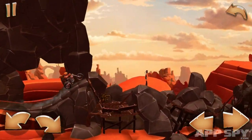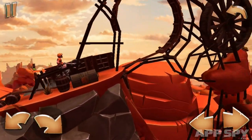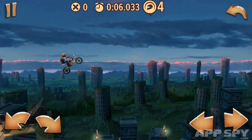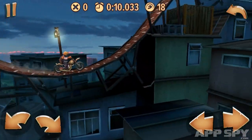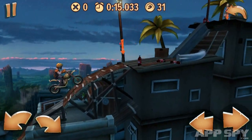The game's first three tracks lay out all the controls. Your right thumb controls acceleration, while your left thumb manipulates your rider's centre of gravity, letting you flip and jump the digital daredevil around obstacles. Veterans of Trials on the PC and Xbox will feel right at home with the touchscreen controls.